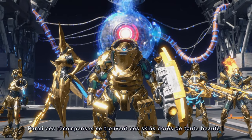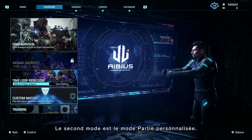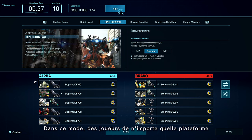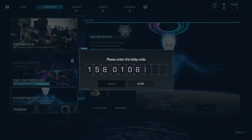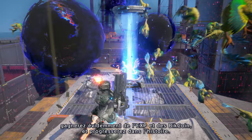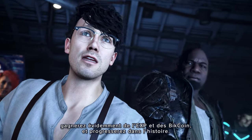That includes these first-class gold skins. The second is Custom Match Mode. In this mode, players on any platform can join a game together as long as they have the lobby code. You can choose to play on any mode, mission or stage. And of course, you'll earn EXP and Bitcoin as well as advance the story.